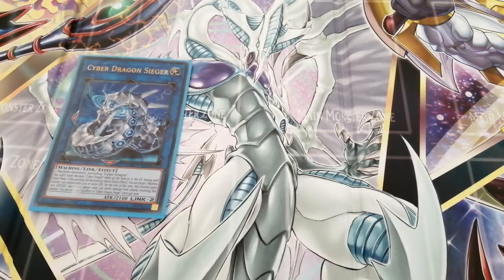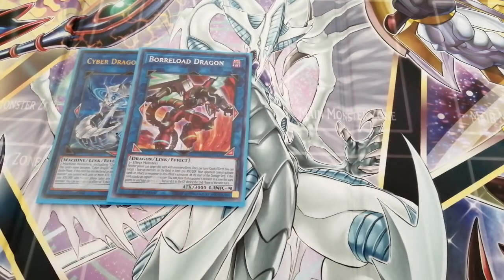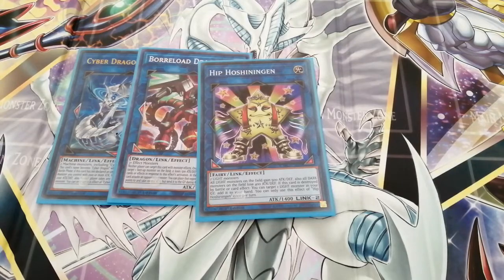For the extra deck, going into links, XYZ, and fusions. Cyber Dragon Sieger is one of the best support cards Cyber Dragons have — monsters become Cyber Dragon on the field and graveyard. During each battle phase, if a card is not going to get an attack, you can tag on one machine type monster and have it gain 2100 attack, and neither player takes battle damage. Borreload Dragon is also very good — it can't be targeted with monster effects. As a quick effect you can target a monster and make it lose 500 attack and defense, and if it attacks you can take control of one of your opponent's monsters. I also have a Photon Lord — it helps all your light monsters gain 500 attack and if it gets destroyed you get to search out a light monster from the graveyard.